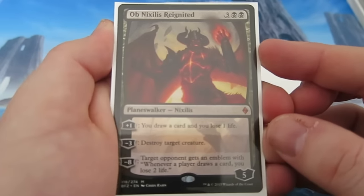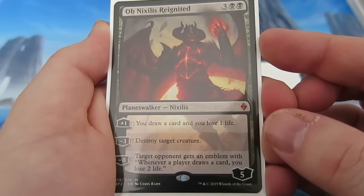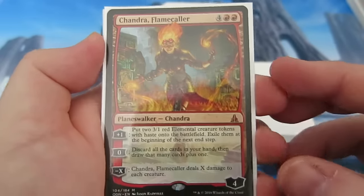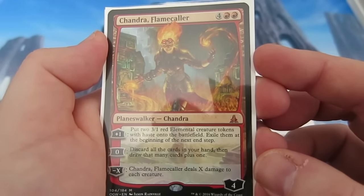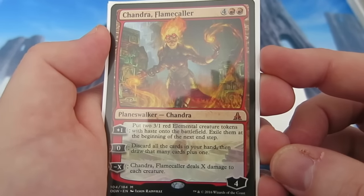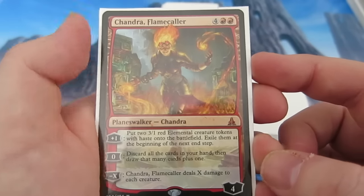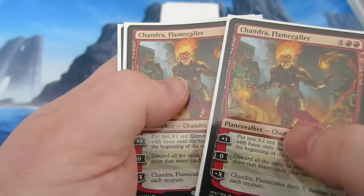The next planeswalker is Ob Nixilis Reignited — you can draw a card and lose one life, or you can destroy a target creature. Destroy, destroy — that's what we do in this deck, so we run a couple of them. Then we have the wonderful Chandra, Flamecaller. The plus-one puts two 3/1 elementals down with haste and you can swing in. The zero lets you discard all cards from your hand then draw that many cards. The minus-X deals X damage to each creature, so we can potentially clear the board against weenie decks.